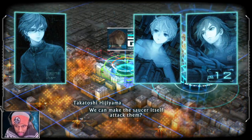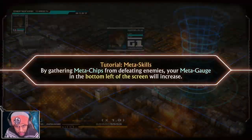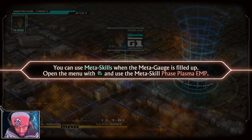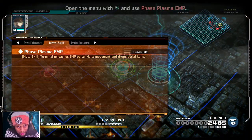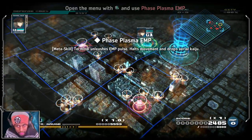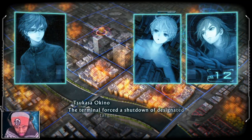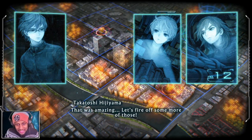Let's give this one a shot - phase plasma EMP! Meta skills: by gathering meta chips from defeating enemies, your meta gauge in the bottom left of the screen will increase. You can use meta skills when the meta gauge is filled. Oh shit! What did you just do? That was a nuke! It was an EMP, not a nuke - that was amazing! You can only use it once.